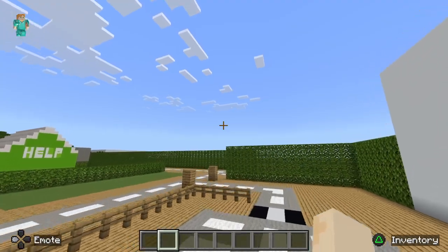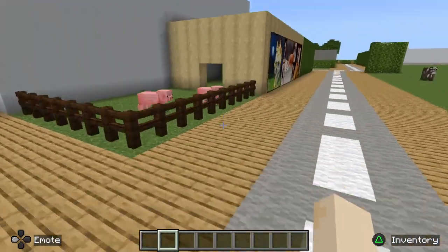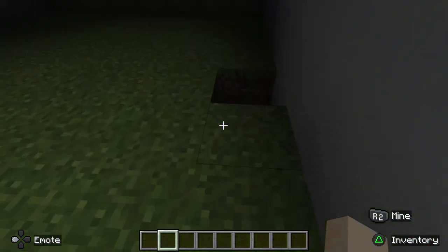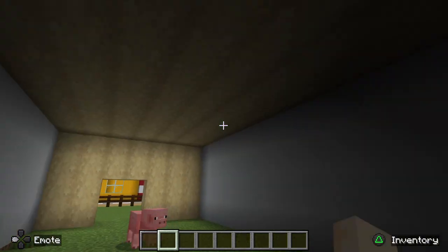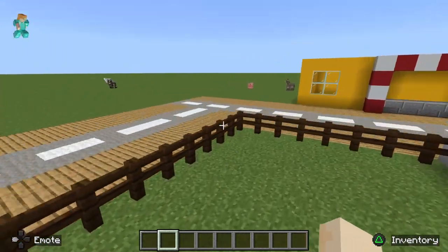That's the McDonald's done. I forgot to show behind here — here's like a little pig farm. You've got pigs here, plus there's a wood building. Broken grass... less lighting and not many pigs, so I don't see the point of that.